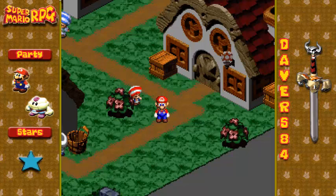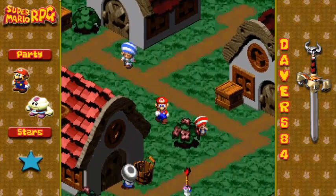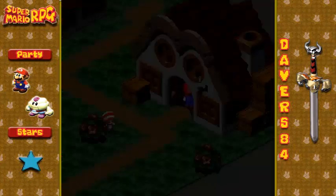Alright everybody, hello and welcome back to some Super Mario RPG. The last time we left off here in Rose Town, there were these arrows coming out of the sky, and they were hitting these townsfolk and freezing them in place.